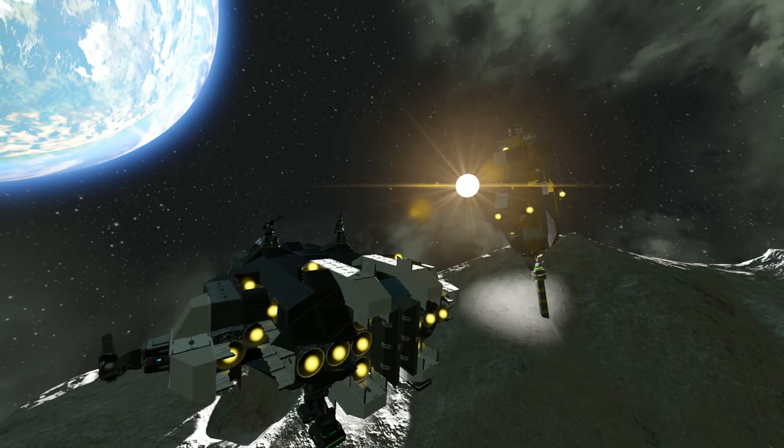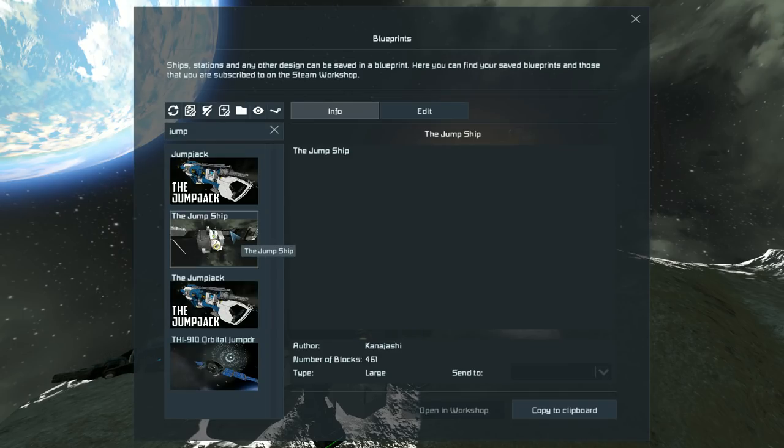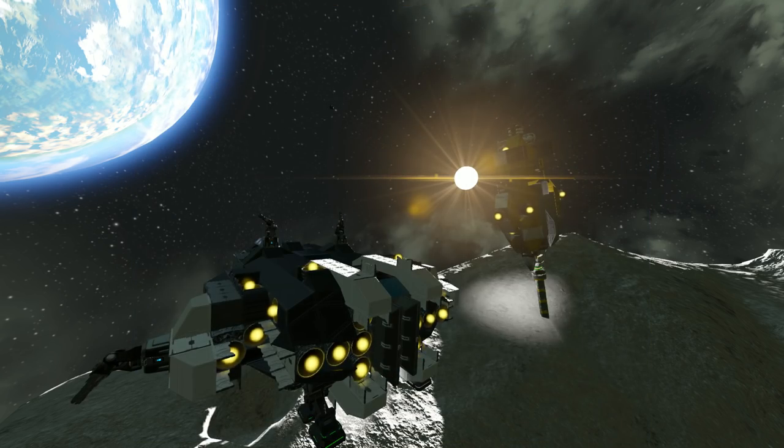Hello and welcome to another episode of Space Engineers. In the last episode we just did some design work, hopefully that was interesting. We have got our jump ship — I haven't really named it anything special except for calling it the jump ship — and I still have to figure something out for it. What we need to do is prep an area for it to be constructed.